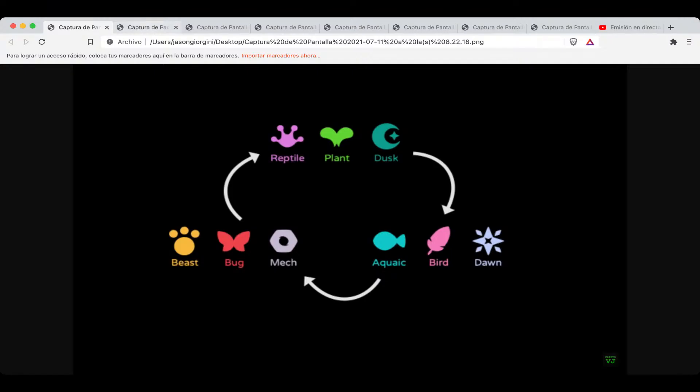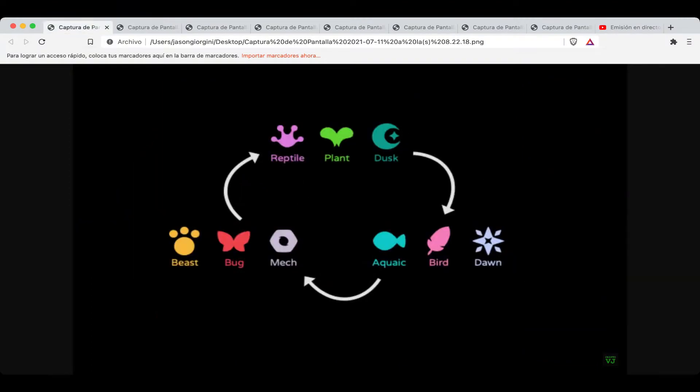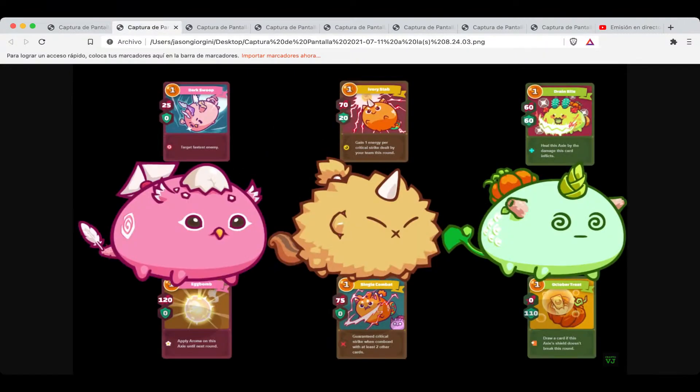¿Cuáles son las estrategias? Bueno, tener por lo menos planta, bestia y pájaro es la más común de todas. ¿Por qué? Porque la planta es la que tiene más vida y tienes que tenerle protectores y recobrar vida. Va de primero para aguantar los golpes. Luego viene la bestia, que sería el de la energía y golpes. Y luego vendría el pájaro, que sería el de la rapidez y ataques.